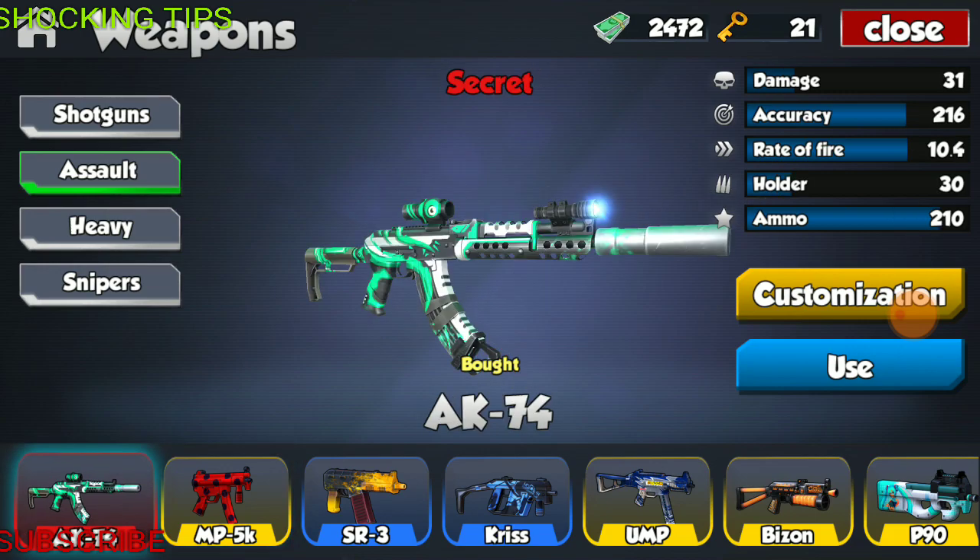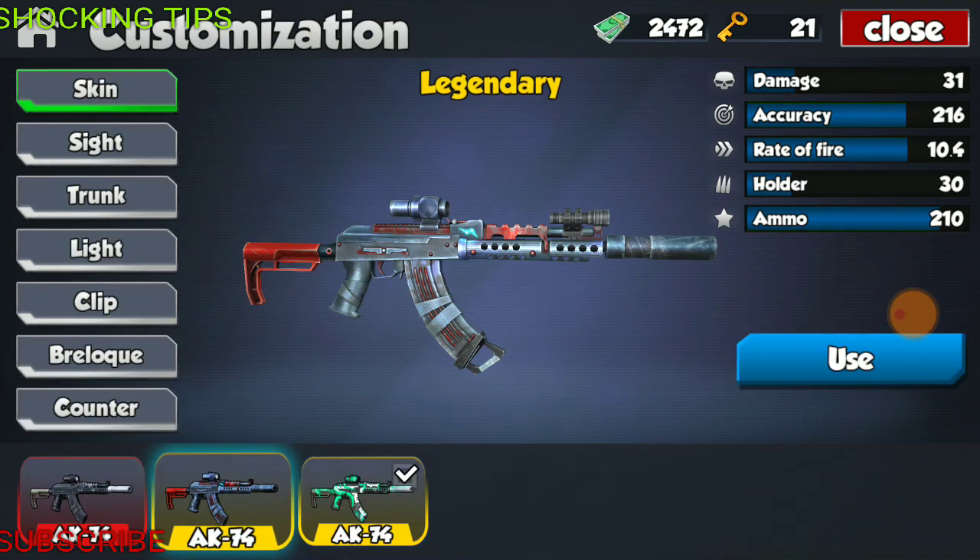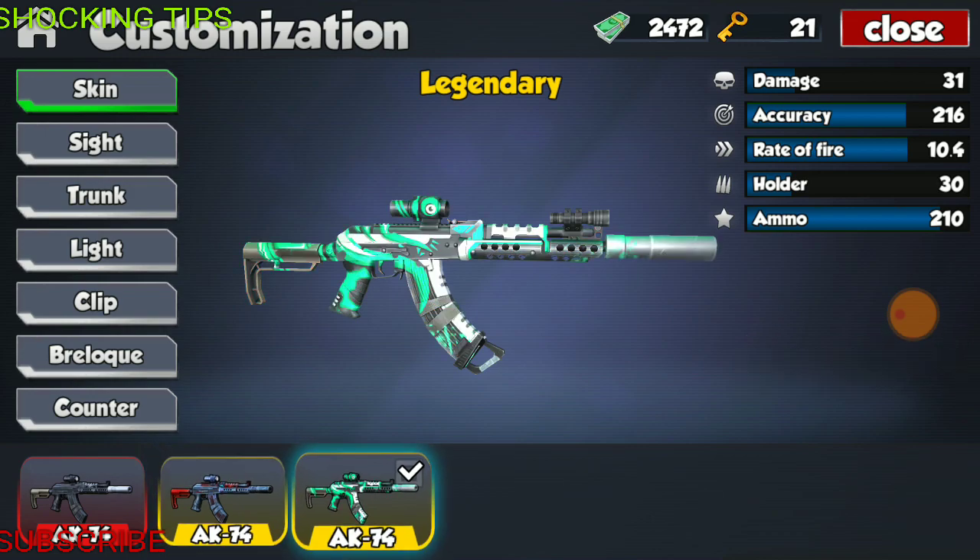First weapon in the list is the AK-74. The AK-74, fully modified, has the specs of 31 damage, accuracy of 216, fire rate of 10.4, holder of 30 rounds, and total ammo of 210. This weapon has two skins: the red and blue with a bunch of other colors, and then the aqua blue, which is the new one and my personal favorite.